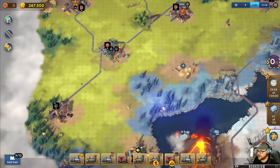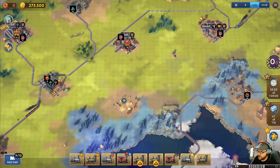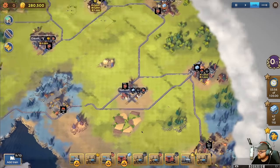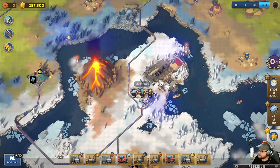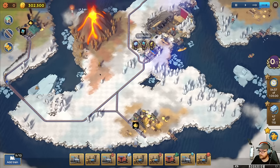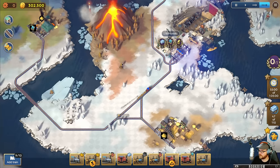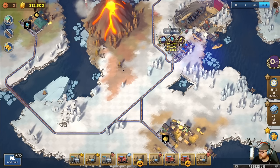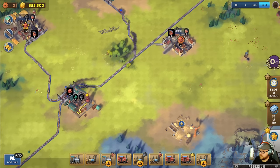We've got coal here, so we can do coal and this guy going into here. We'll get this one done first and then we'll be set. The other trains can just make money. Pick up the pace - we've got 10 minutes. I'm not going to make it. We've got 6 more of those to deliver, which is what he's doing right now. It's called Train Valley World.